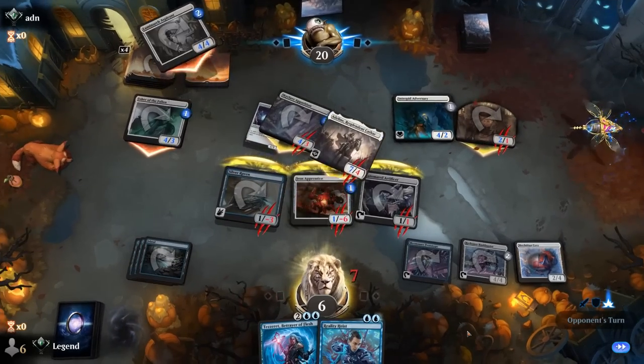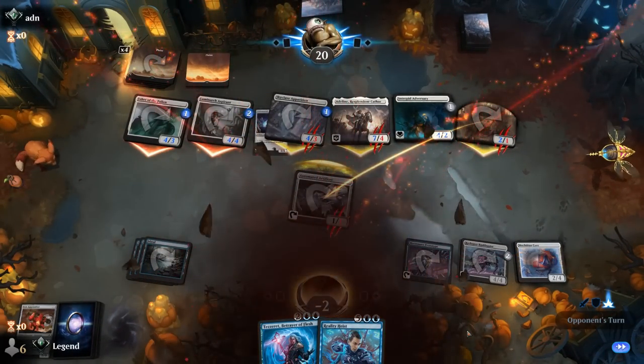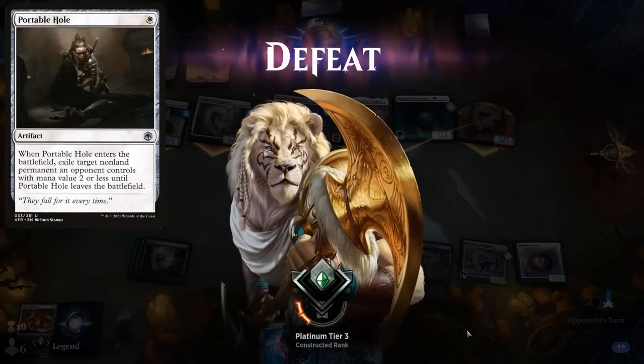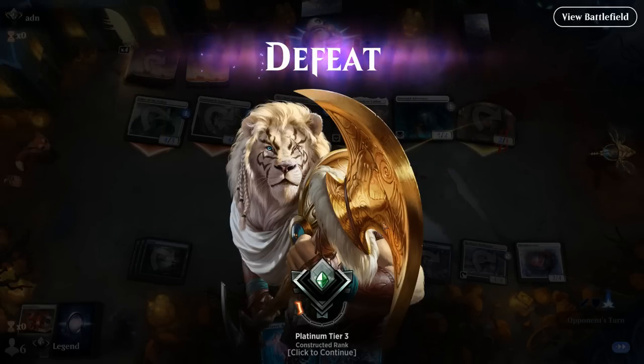Reality Heist would've been nice. Against these white aggro decks we need a bit more interaction. Splashing white for Portable Hole could be one way to approach the matchup, but of course it'll have some adverse effects for the rest of the deck. On to the next one.